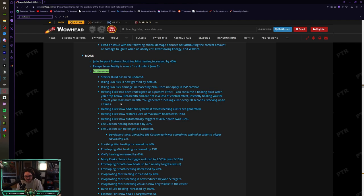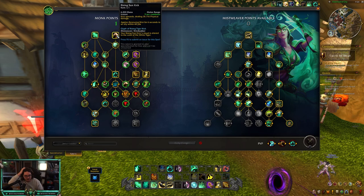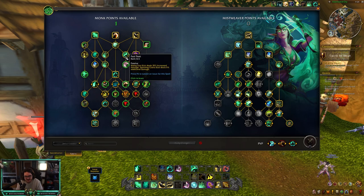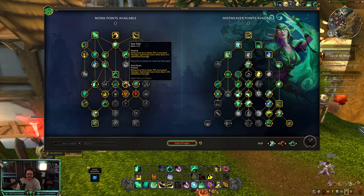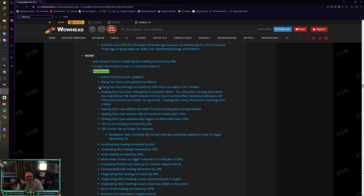The starter build has been updated, and Rising Sun Kick is now granted by default. Before you used to have to put one point into Rising Sun Kick for Mistweaver — we don't have to do that anymore. So now we get two free points from what we had in 10.1.7, which is fantastic. Rising Sun Kick damage is increased by 20%, which doesn't affect PvP but is really good for PvE since we're mostly fist weaving anyway, so any damage increase helps our healing output.